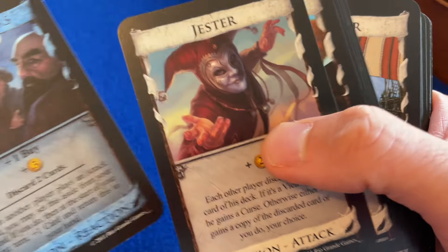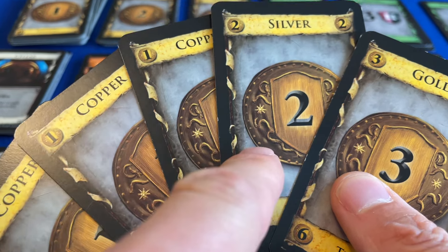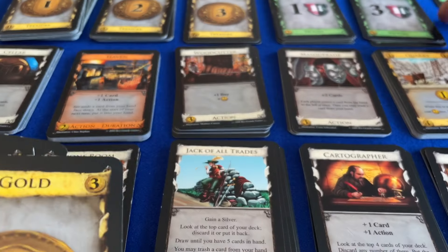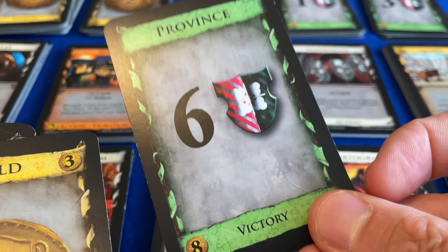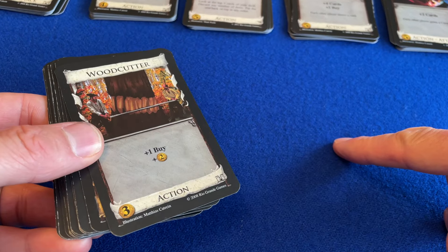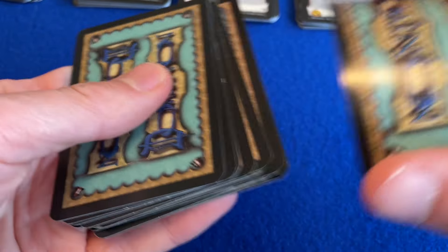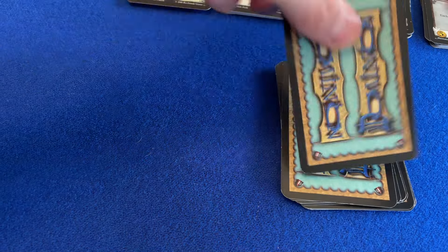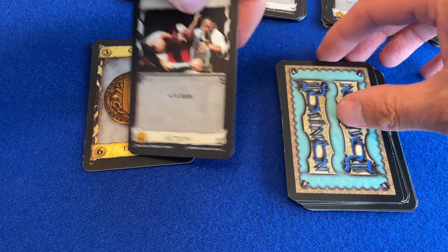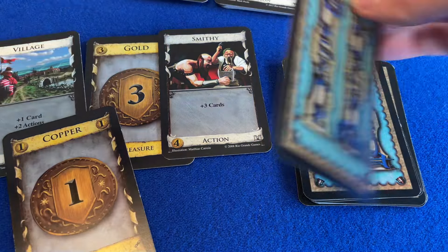In each game a different selection of cards is used, with a vast number of possible combinations. The selection in any given game is static – the same cards are available to all players, and they never change. Clearly, after 2 turns your deck will have run out. At this point your discard pile is shuffled, and that becomes your new deck. But now those exciting, powerful Kingdom cards have been incorporated into your deck, allowing you more and more options as the game progresses.